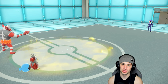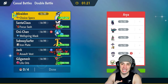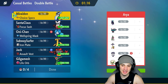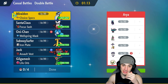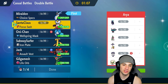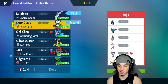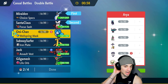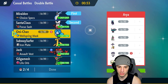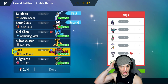Moving on to our final match and I'm super happy we're going up against a Shadow Rider Calyrex team. They also have Flutter Mane, Iron Valiant, Raging Bolt, Indeedee, and Whimsicott — way of terrain control, which kind of sucks. But I'm still going to lead Miraidon alongside Iron Bundle for the Quark Drive boost, Icy Wind, and all that stuff.